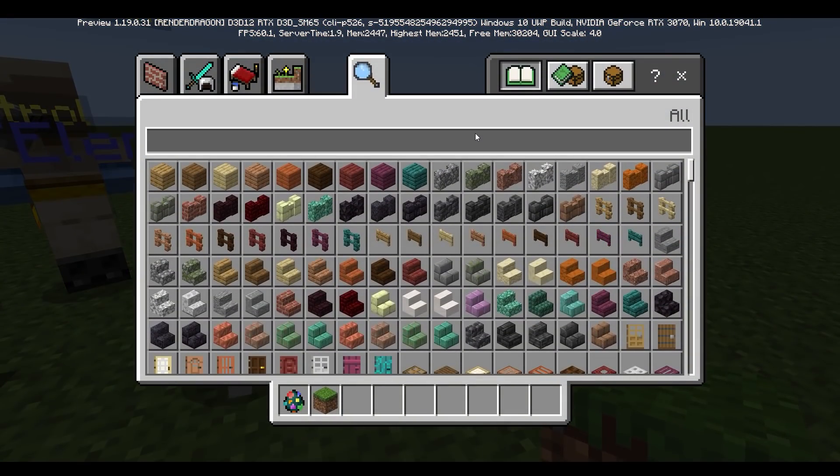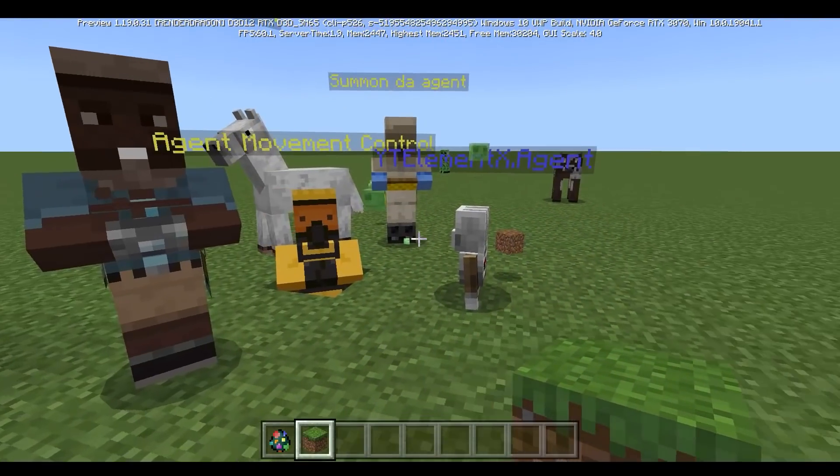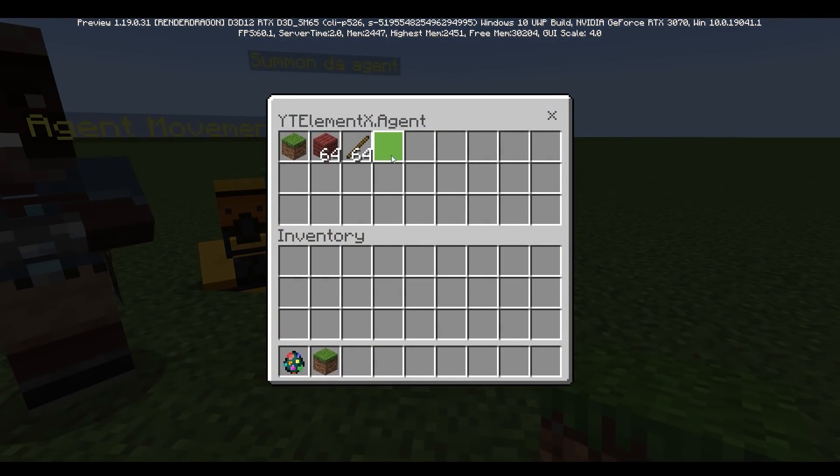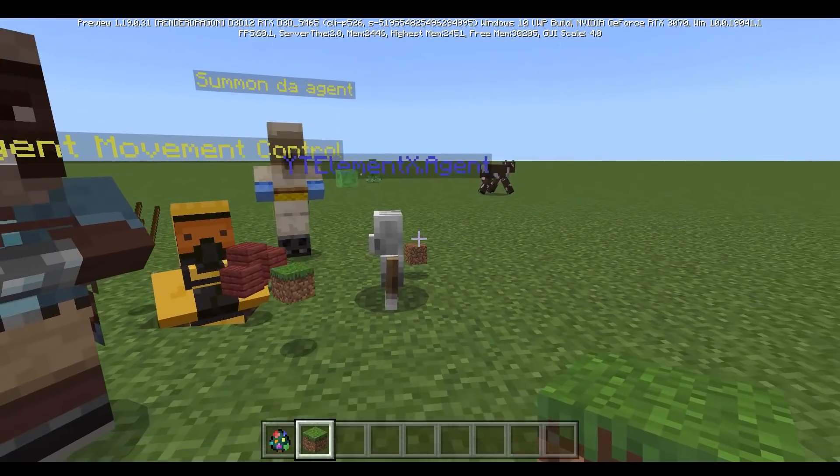You can also make the agent collect items and drop everything it has. I'm going to place a stick, press the button, and it's going to be collecting the stick. Now it has the stick in its inventory. And if I do drop all, it's going to be dropping every single item.